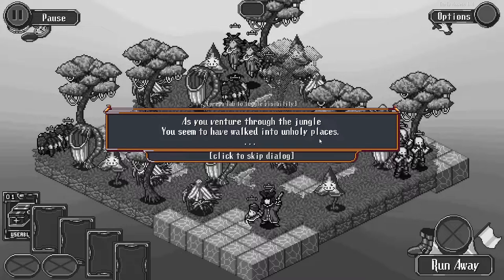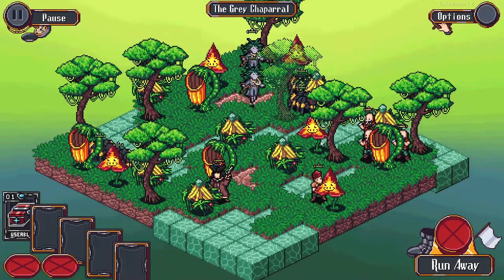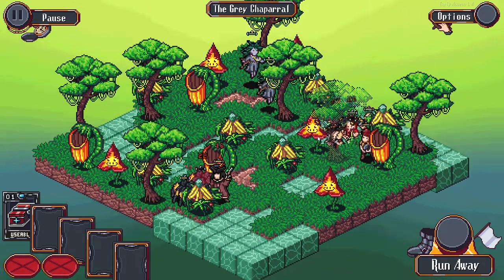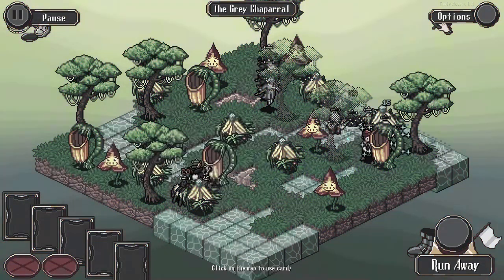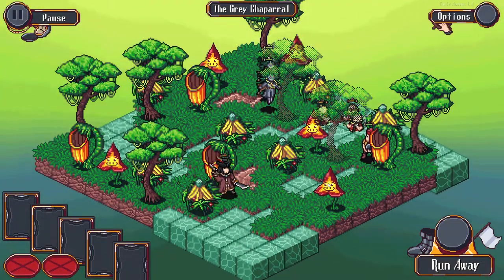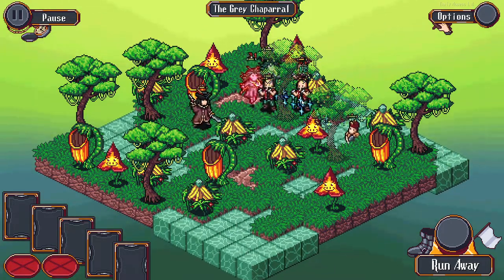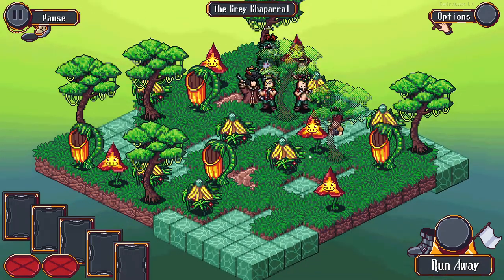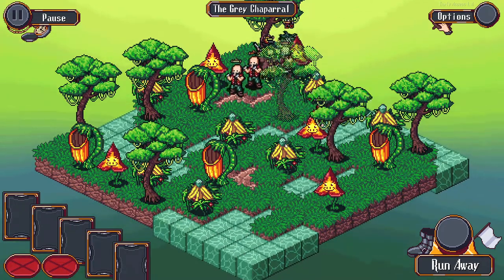As you venture through the jungle, you seem to have walked into unholy places. Monsters and witches approach your crew - prepare to fight. This is looking real bad. I'm going to pop this healing item to bring that crew up a little bit higher. This guy is not looking great - start running away! There you go. We got through in the end.